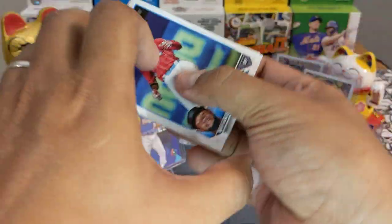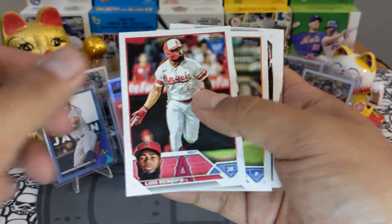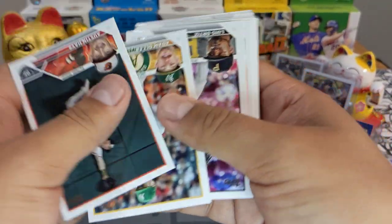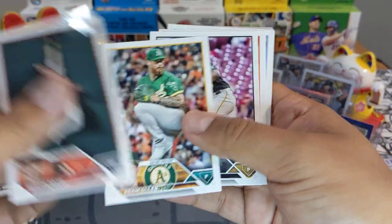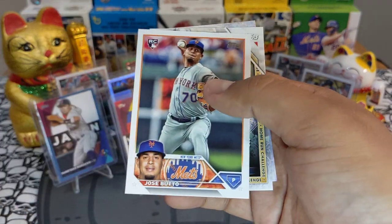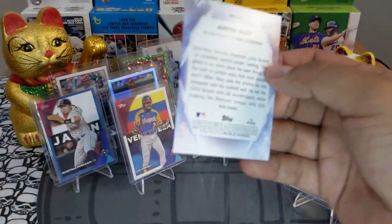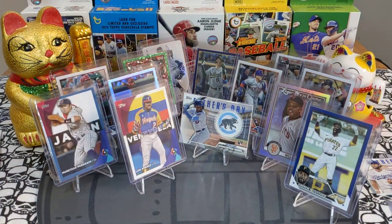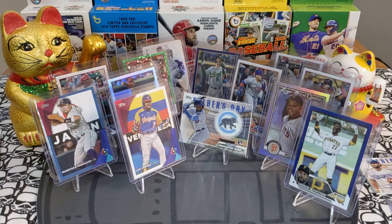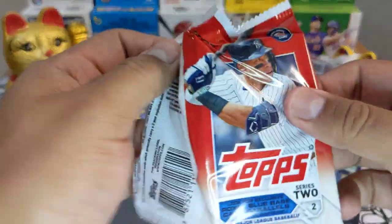Brian de la Cruz, D.L. Hall. Luis Ortiz rookie. And we got a Shohei — going to be redeeming that very very soon. I think he hit a dinger recently. Shohei is on fire. Last blaster box — come on, where is that purple, where is that blue!